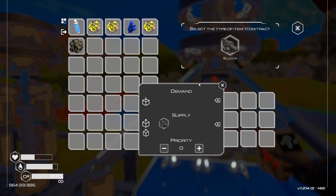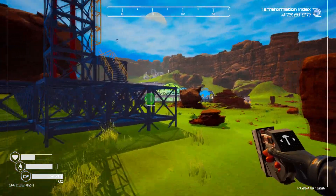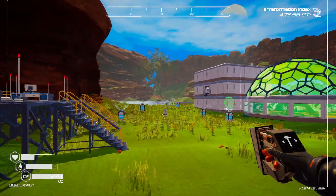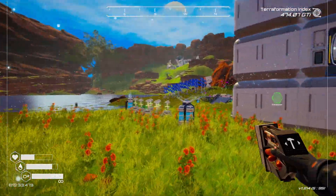I forgot to check power. This is going to be the silicon supply, and since we have drones we set this side up as the supply and the other side as the demand. We allow those to work - and speaking of work, look at those drones go.